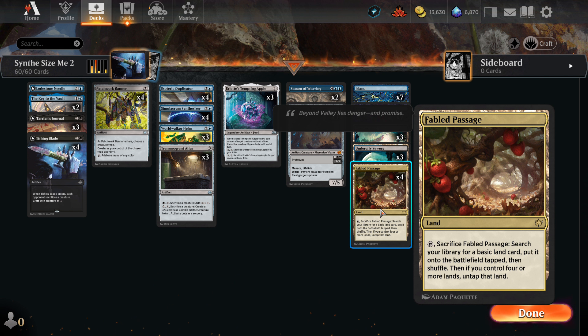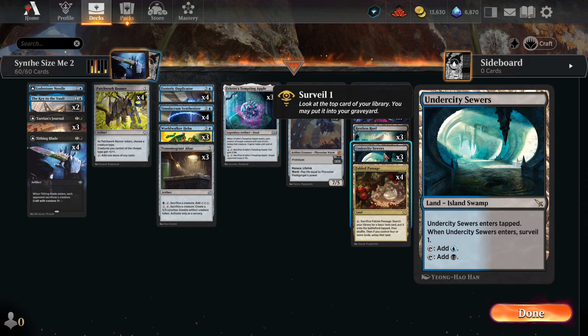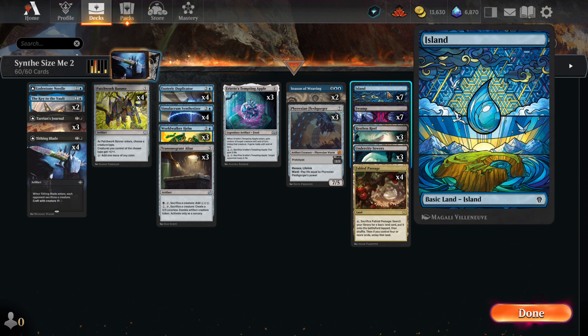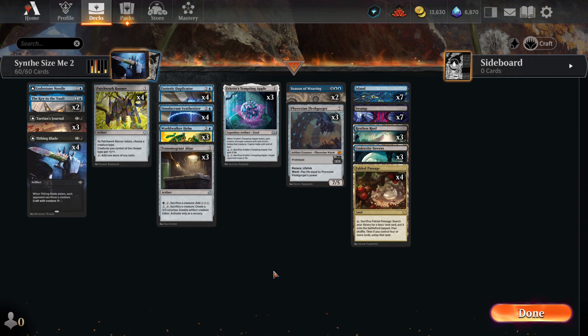Our lands include four Fabled Passage, the fetchland that gets us a basic from our deck, three Undercity Sewers (the Dimir Surveil land), three Restless Reef (the Dimir Shark land), seven Swamp, and seven Islands. Playing the deck is usually pretty straightforward. In the early turns, we try to set up our mid and late game with the journal, as well as trying to keep enemy men to a minimum. A Synthesizer is key — getting one in play will let us start generating Robot Overlords. It is the quickest path to victory, but if we don't have one, try to use the journal to draw into our key pieces. We have a sneaky amount of creature control, but use it carefully. For upgrades, you can easily bring in more removal or even some black sweepers. Early men are the deck's greatest threat, so maybe even bounce spells could be brought in to deal with quick threats. That's the deck, boys. Let's go play some games.